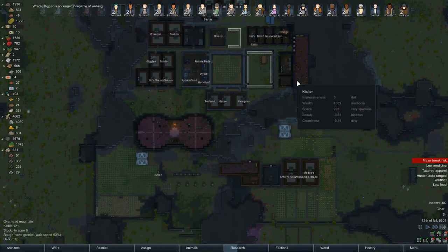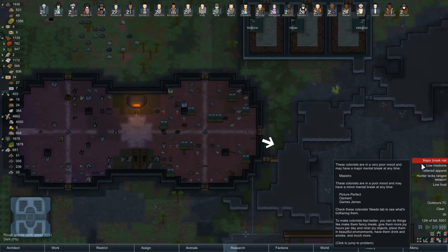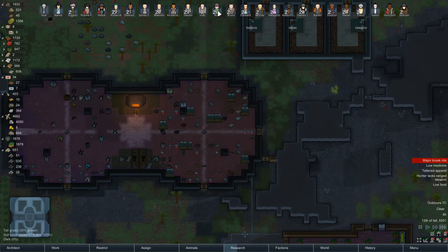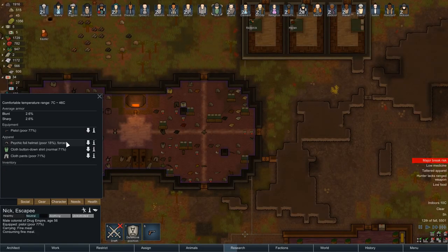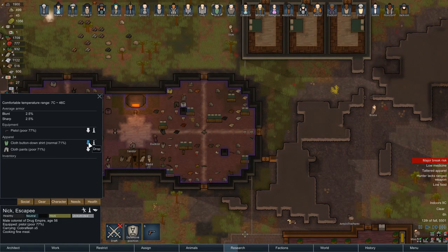We've got the two tailoring desks going now. How are we doing for tattered apparel? Nick, Indy, David — what's Nick got that's tattered? Oh no, it's this psychic helmet. You can drop that there — yeah go on.